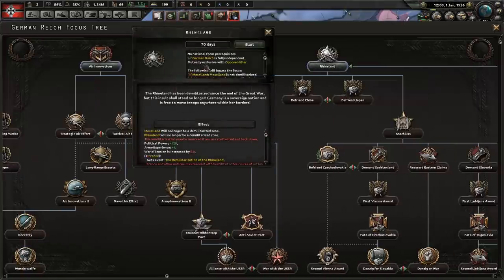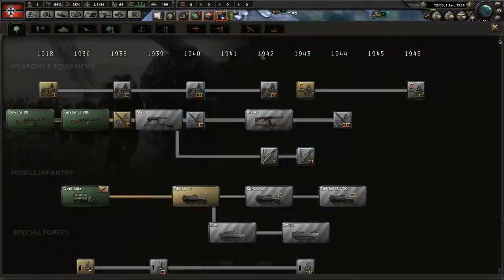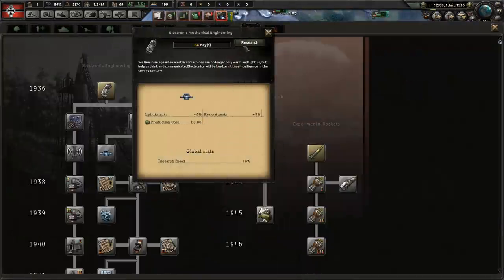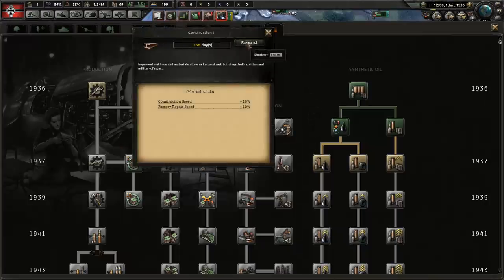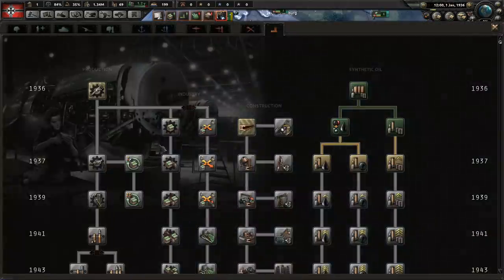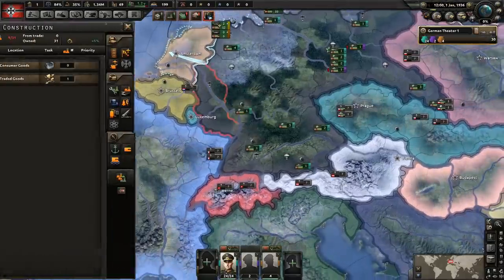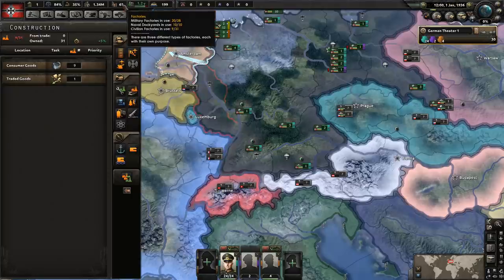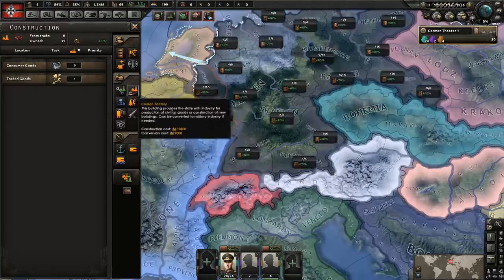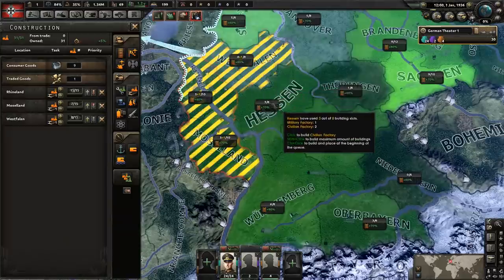That leaves at least 24 divisions, which is excellent. Let's go ahead and do national focuses first — we're going to go with the Rhineland, of course, to get that political power. Let's get our research slots selected: mechanical engineering, basic machine tools, and construction as well. We do get some research bonuses for industry early on as Germany. We'll get support weapons as well.